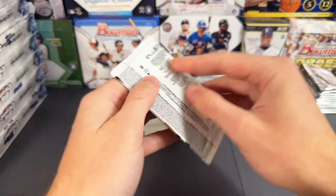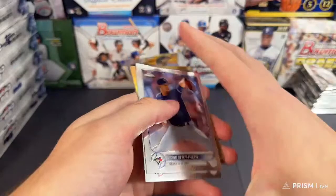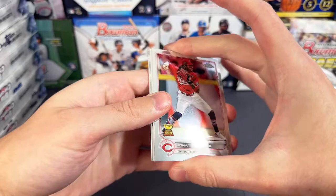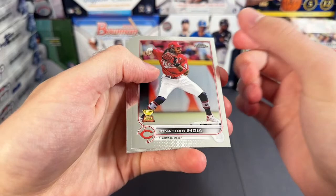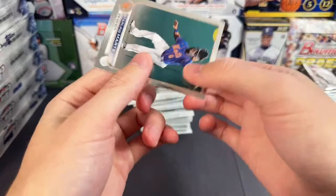There's one Wander off the board. Berrios — we want a little bit something more than base though. Jose Abreu, Altuve. Got something thick in here — looks like just a base auto coming up, and Brian Reynolds. First auto of this case is going to be a Sammy Long for the Giants. Sammy Long auto for the Giants, first auto out of the gate.